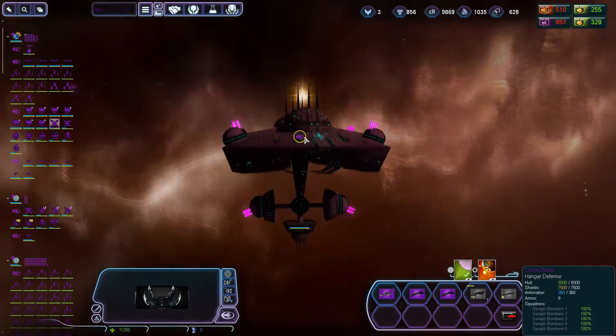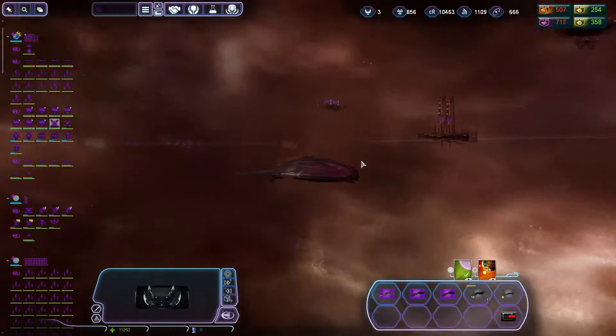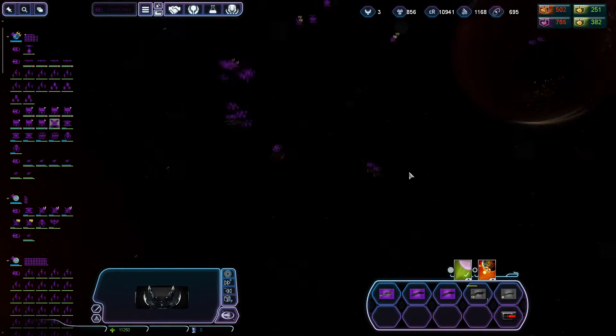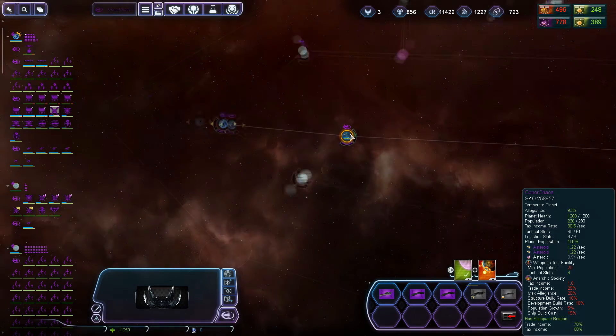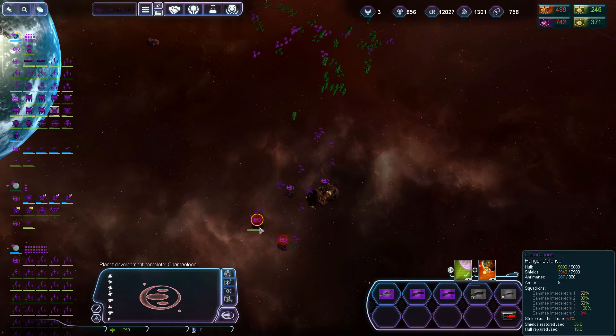Take a look at those nice little Seraph bombers there - look at them. So much detail for even such a small unit. Let me look at this map - oh, they have a sizable fleet and they're attacking our hangars now. That's not good.